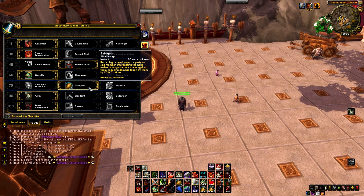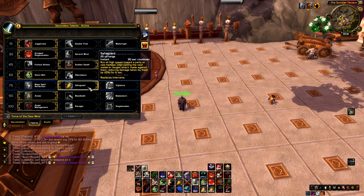Safeguard is like Intervene but it also reduces the damage your target takes by 20% for 20 seconds. When someone is using heavy burst like a Paladin with Wings, just use Safeguard for the 20% damage reduction. If a Rogue just vanished and you know he's going to Cheap Shot or Kidney your healer, you can Safeguard and redirect that stun to yourself.